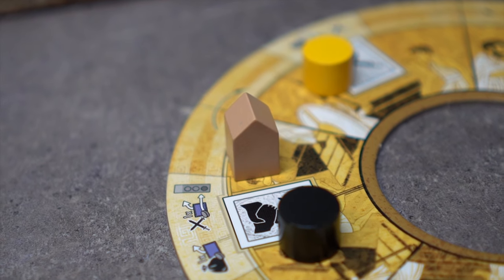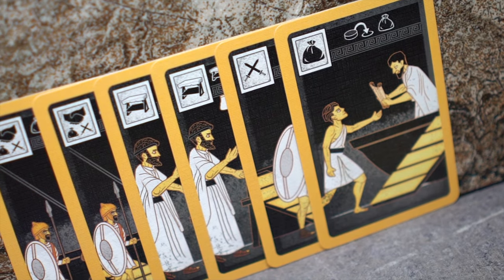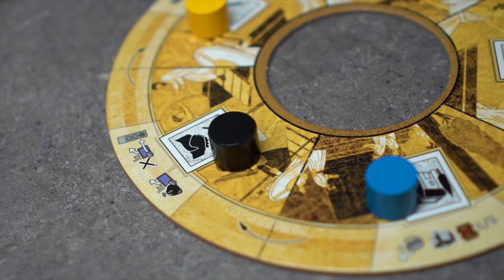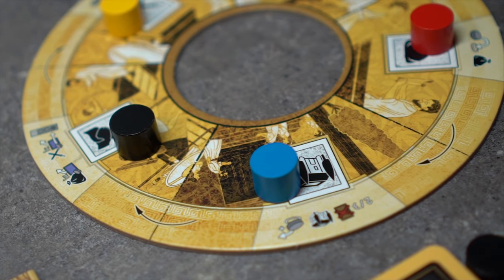Players may also skip their regular action and only perform the guild action on a turn, but the player must still pay for the action space with a trade or base card. If a player wishes to pass, they leave their action disc where it is and instead draw a single trade card from the pile.